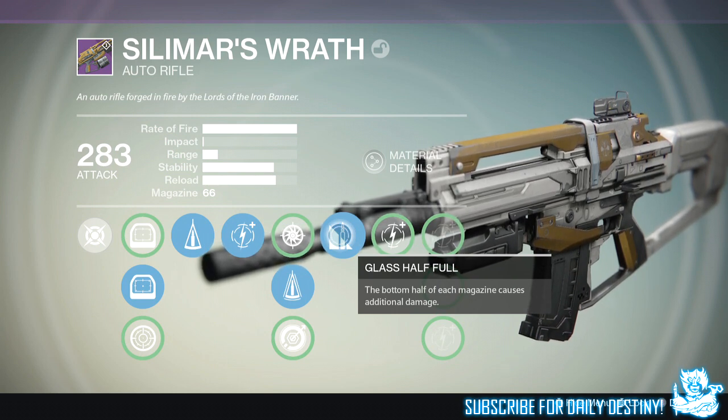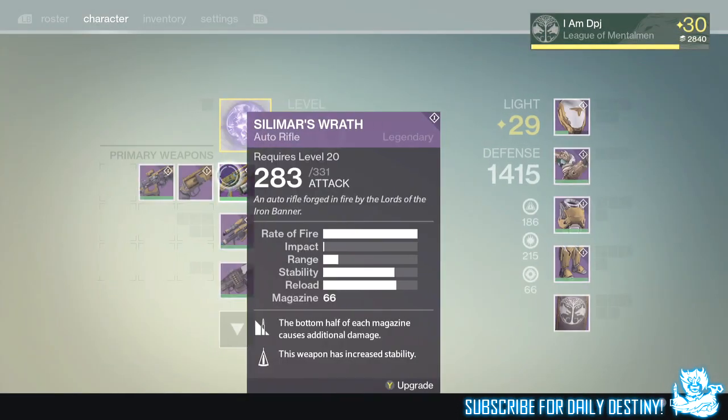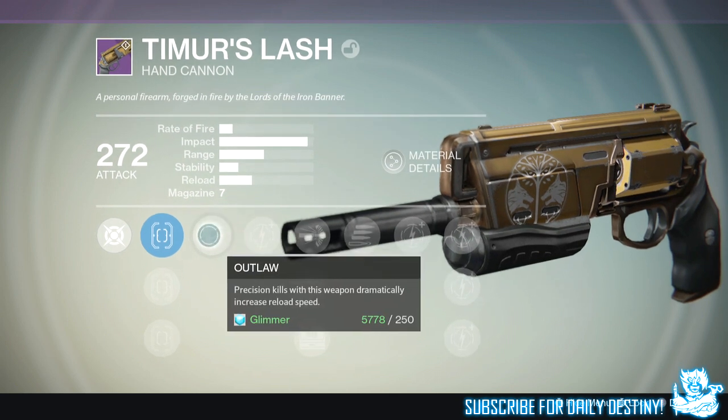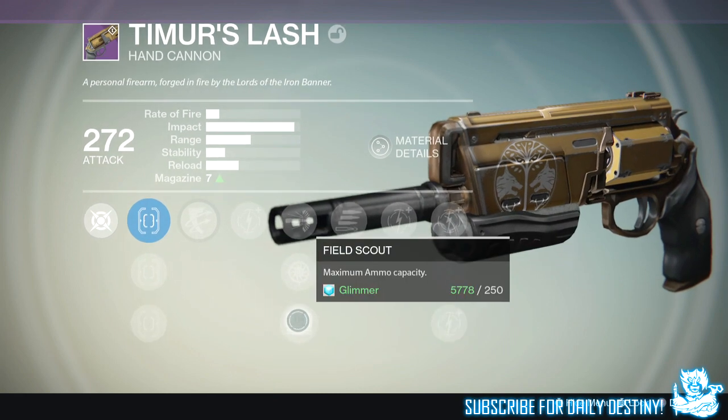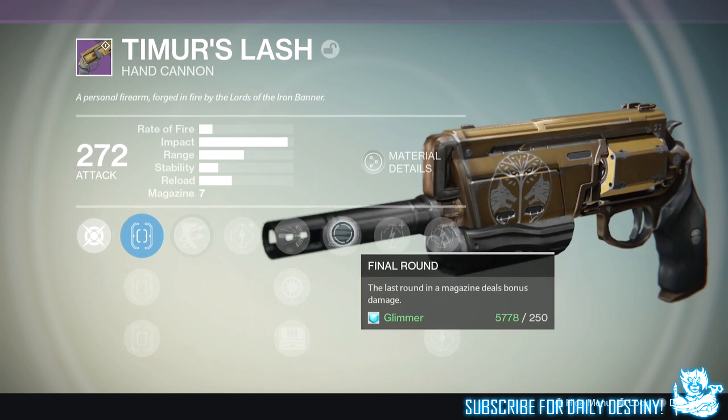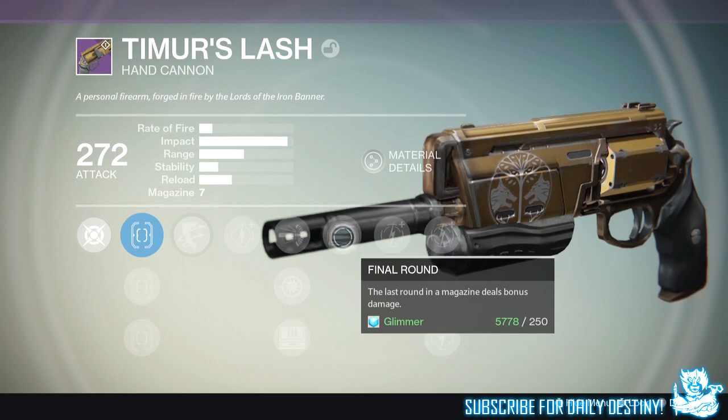Moving on to Timur's Lash — you guys probably saw my video yesterday. I re-rolled this once and got an epic roll. I got Outlaw — precision kills for this weapon dramatically increase reload speed. I have Field Scout, which I really wanted, and I got Final Round — the last round in a magazine deals bonus damage. I think it takes a critical hit to about 120-130 which is insane. With Final Round you know where the bonus damage bullet is, unlike Lock In The Chamber, which is why I prefer Final Round.